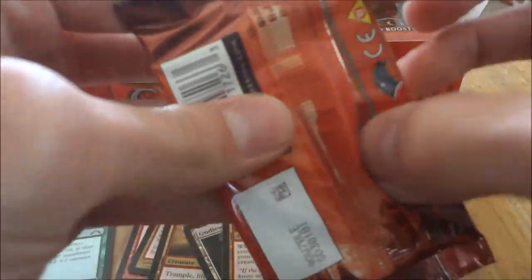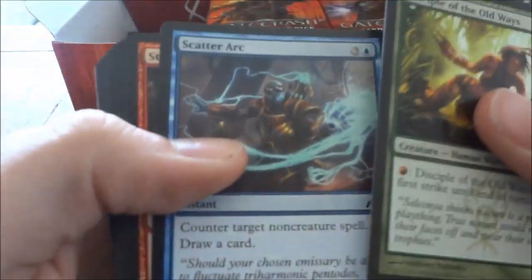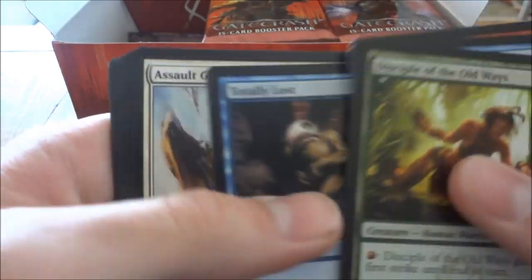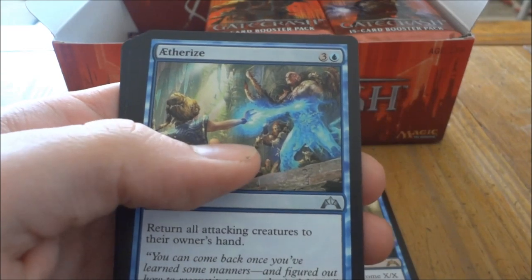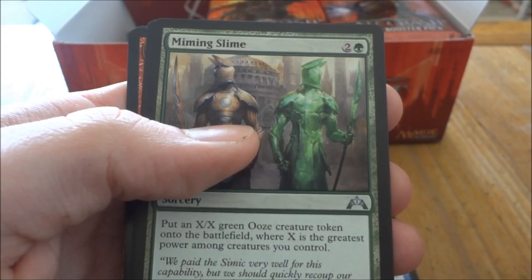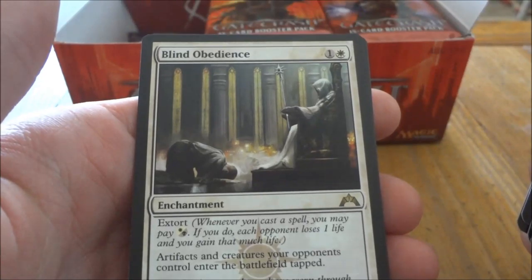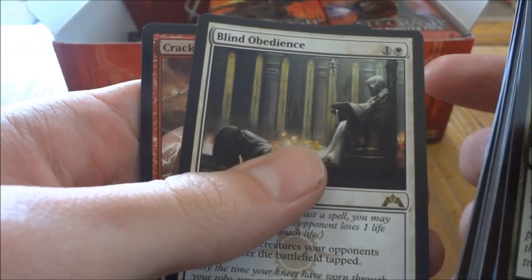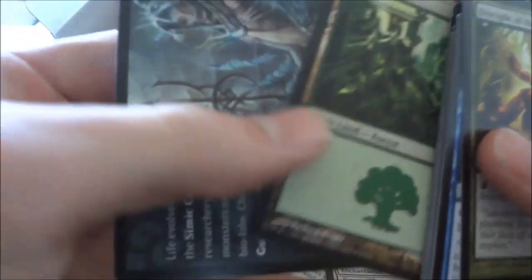Next pack. We got Simic Guildmage, a Theorize, a Miming Slime, and Blind Obedience. Oh, and a foil Crackling Perimeter. Still no Mythic. Forest and tips.